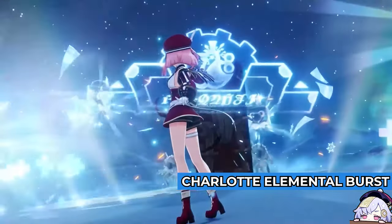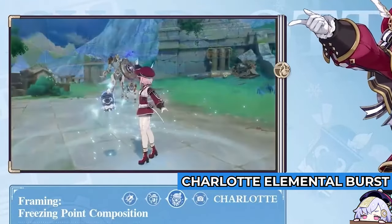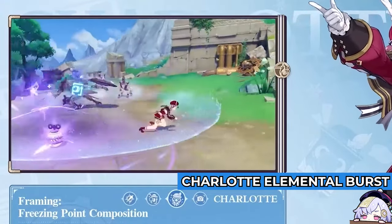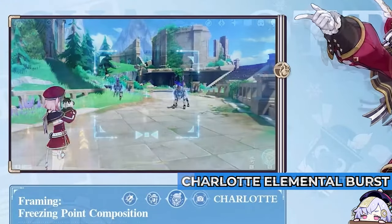Charlotte's Elemental Burst creates a Snowy Wishes field that deals AoE Cryo Damage, and also restores HP for all party members based on Charlotte's attack. The field will deal Cryo DMG at intervals to enemies caught within it, while also continuously restoring HP to active characters in the AoE based on Charlotte's attack.